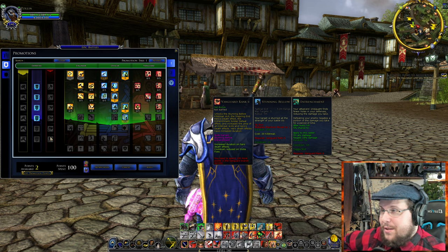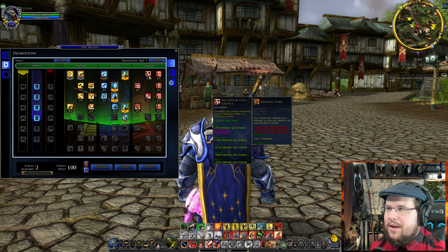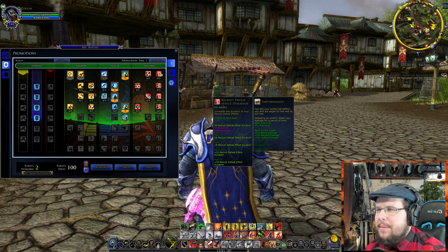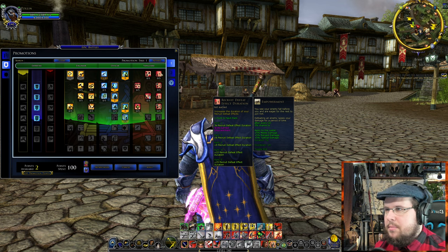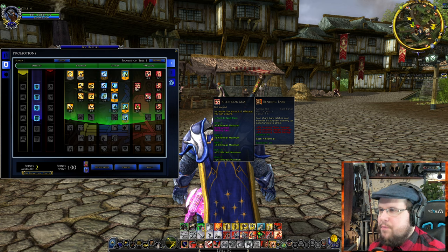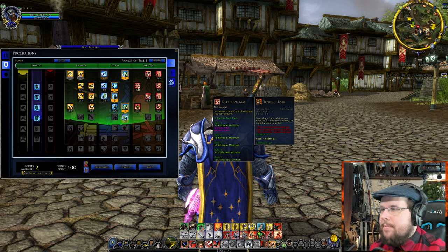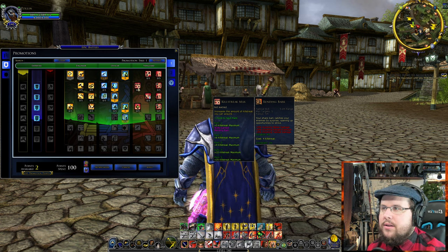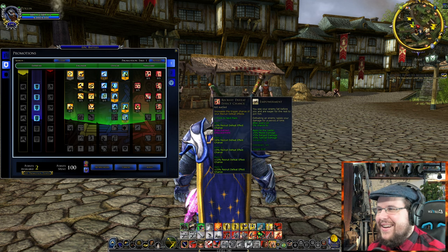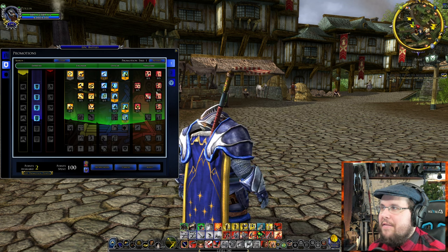We unlock more abilities and upgrade things as we go up vanguard tiers. Looking at individual vanguard traits: one gives a five-target ability costing four kill streaks. Another gives a five percent chance after each kill to apply a buff to yourself for five seconds, providing damage increases. Kill Streak Maximum is important — it increases the cap on how many kill streaks you can accumulate, which is probably one of the most important vanguard traits.